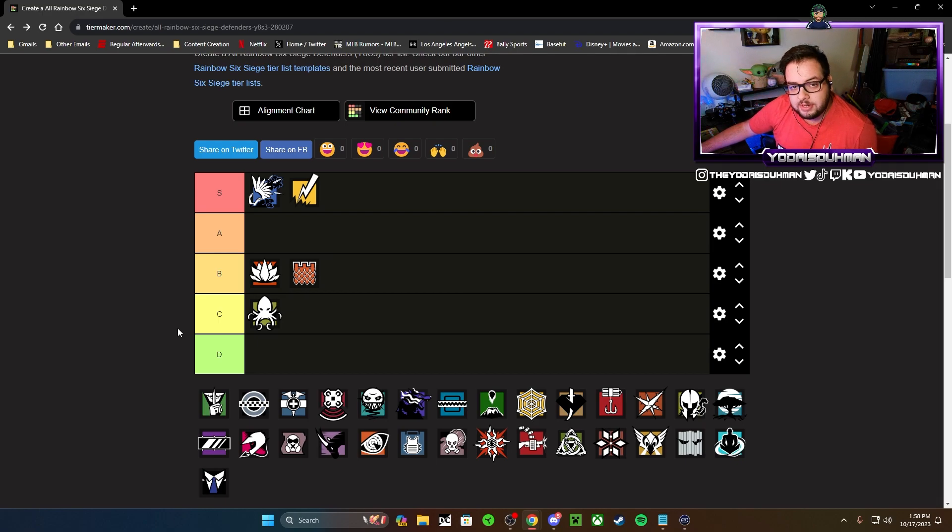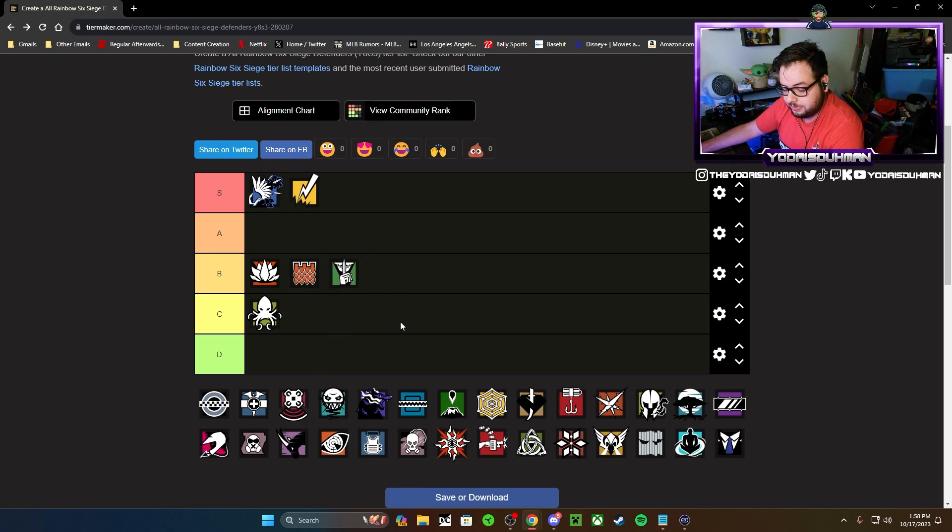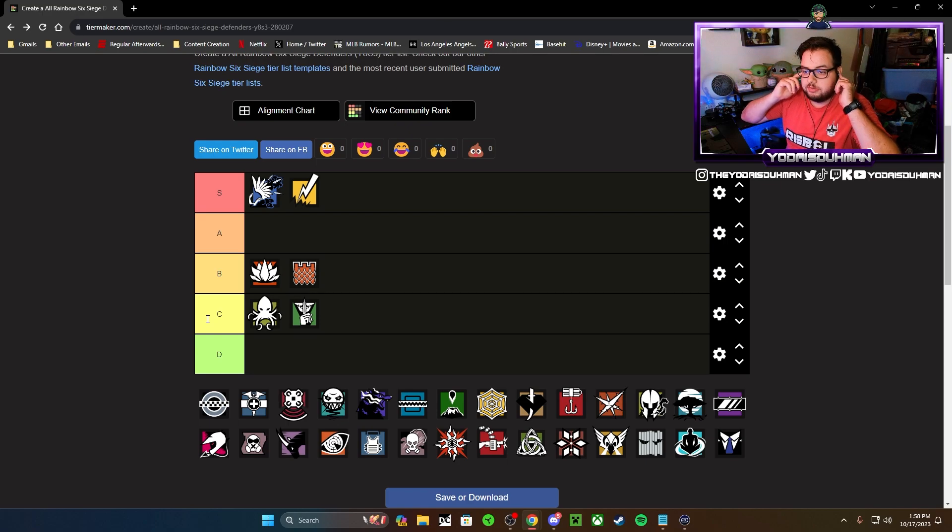Caveira — interrogation girl. I'm not really sure where to put her. In low elo she's a very good roamer; in higher elo I don't think she's nearly as good. I like her loadout overall. Last time I put her in B tier; this time I'm going to put her in C tier. I don't think she's as capable as other roamers out there. As an emerald player I just don't see Cavi's presence all that much — there are operators that are better than her right now.